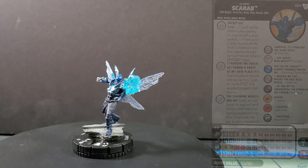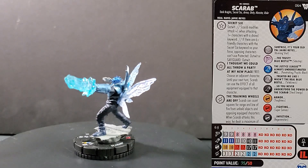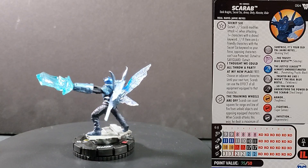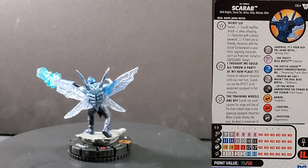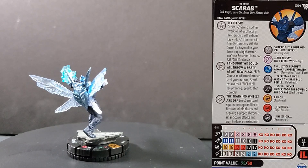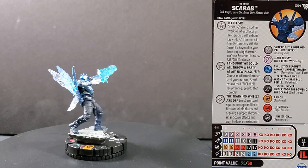Alright guys, without further ado, let's get into the countdown. Scarab is number 064 in the set. He has the Dark Knight, Secret Six, Armor, Deity, Monster, and Ruler keywords. He has two traits and a special on his damage. His first trait is Secret Six Outwit — Scarab modifies Attack plus one when attacking one or more characters with a shared keyword. If there are six or more friendly characters with the Secret Six keyword on your force, opposing characters can't use Protected Outwit or Safeguard Outwit. The traded Outwit alone is pretty neat.